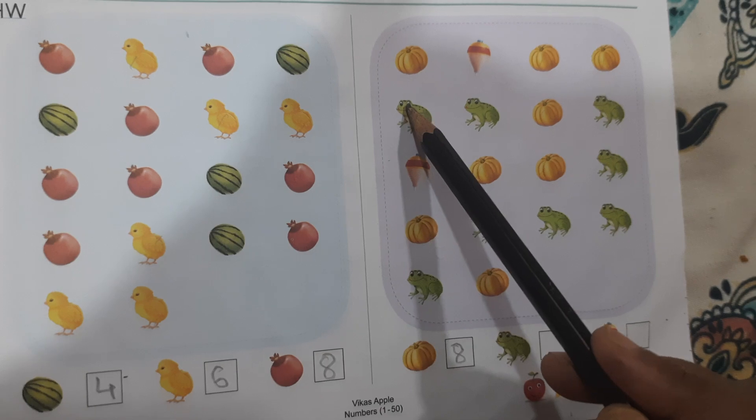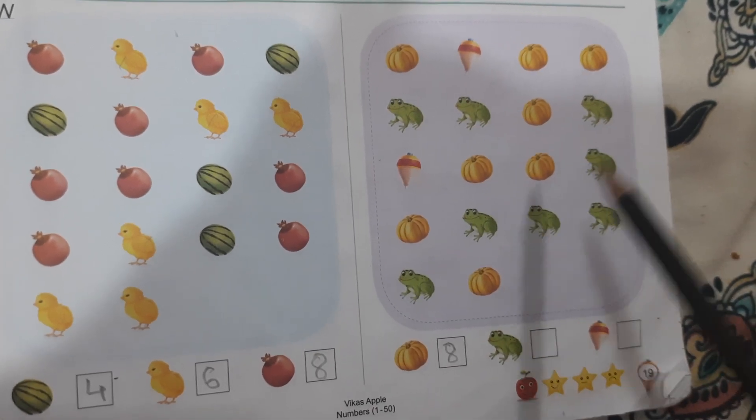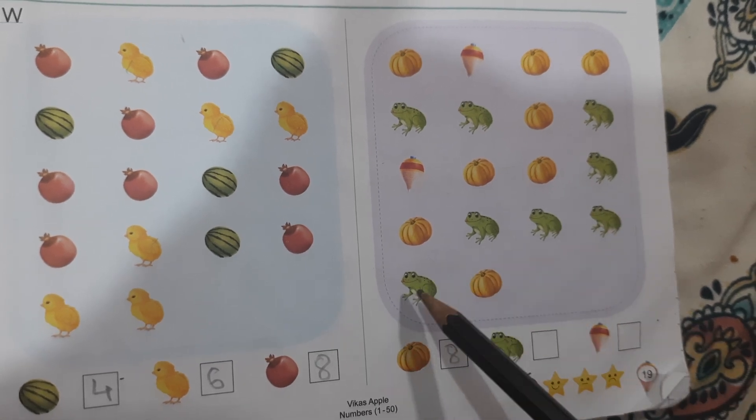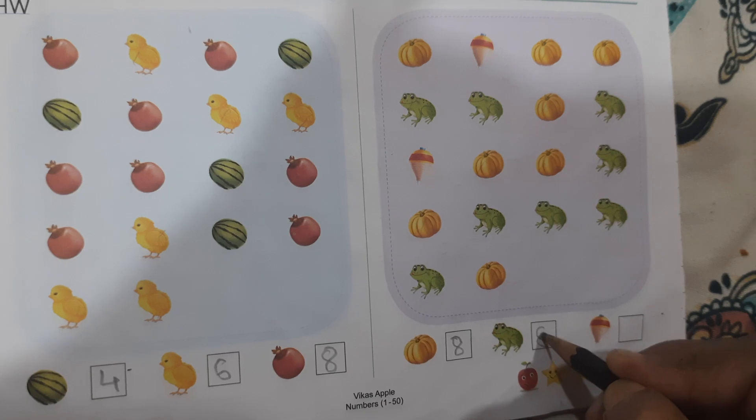Then frogs. 1, 2, 3, 4, 5, 6, 7, 8 — okay? How many frogs? 8 frogs.